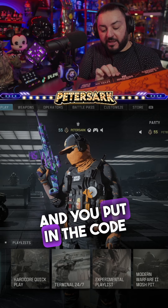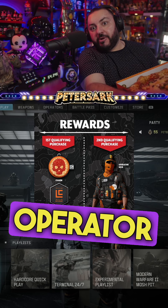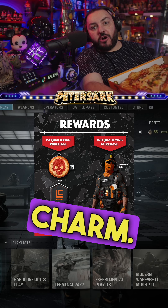You put in the code and you get XP, you get operator skins, you get emblems, you get a calling card, and you get a charm.